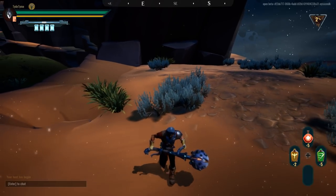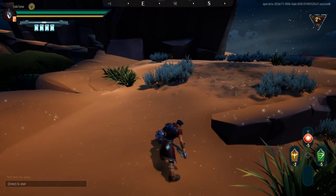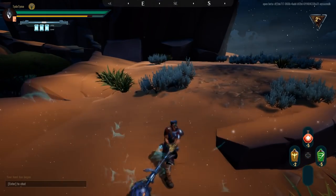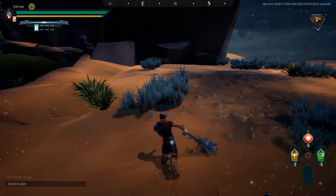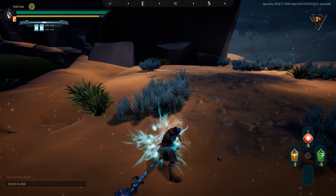You can infuse light attacks with aether to increase your damage per swing. Simply use your light attack, then immediately a heavy attack before the swing actually begins. You can also reload after every swing by simply using the special button at the end of the swing.